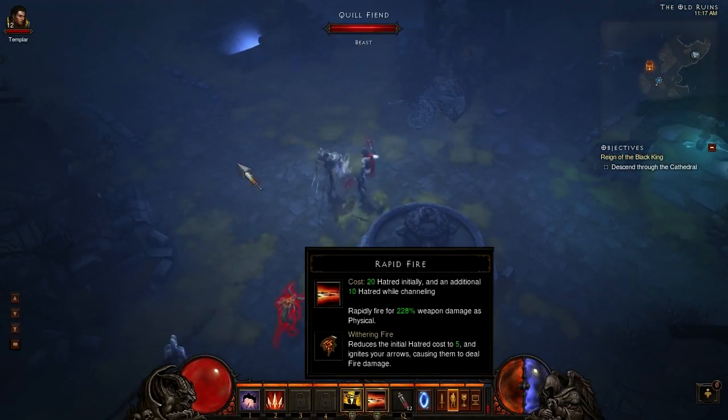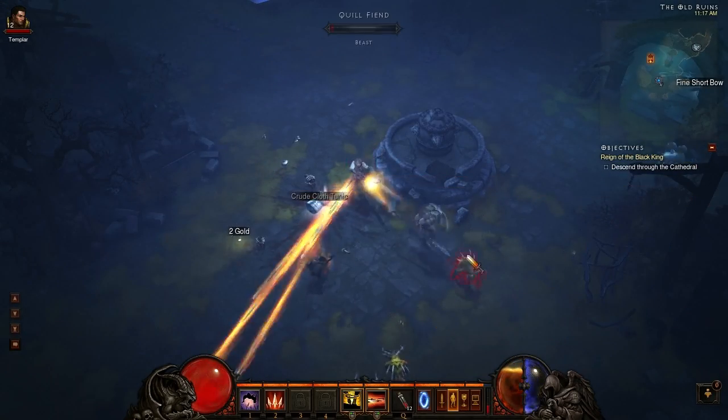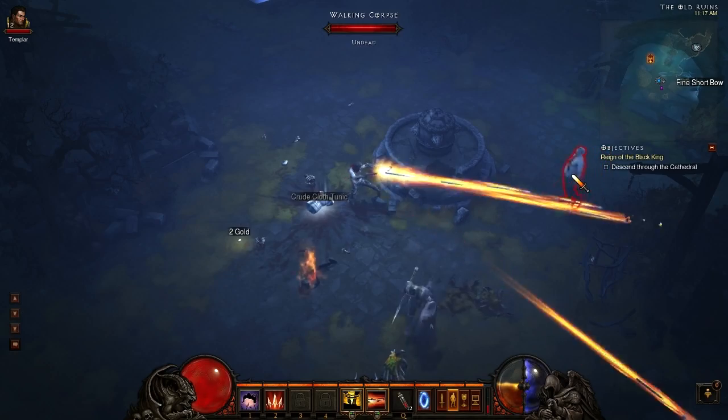The last new rune we have is for Rapid Fire, it is called Wuthering Fire. Reduces the initial hatred cost to 5 and ignites your arrows, causing them to deal fire damage.